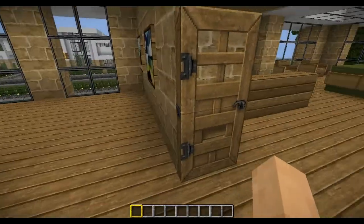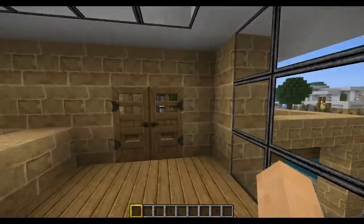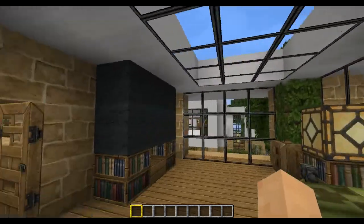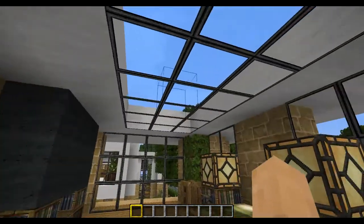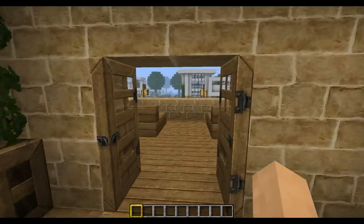And if we head over here, you can see the pool outside. And then over here's the bedroom with the TV in it. And then there's a little balcony.